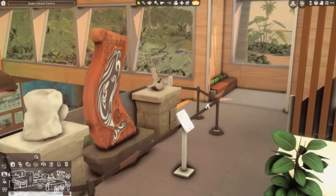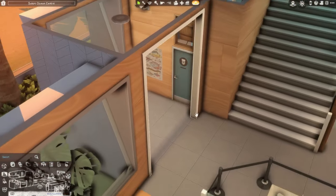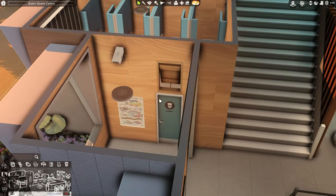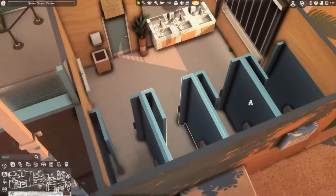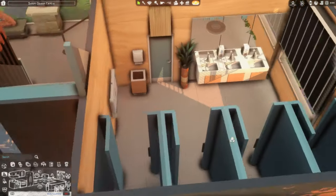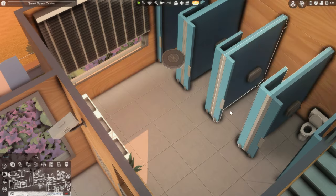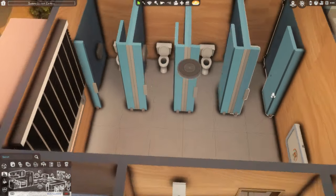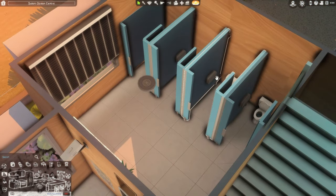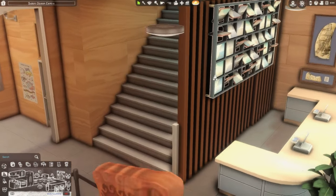You can come down the stairs here and there's the gift shop and aquariums below, but first we'll go upstairs. Every place needs a bathroom, so these are the bathrooms — pretty simple, with a little changing spot for toddlers and some plants sneaking in.